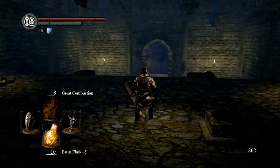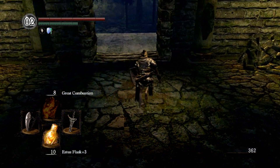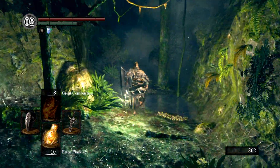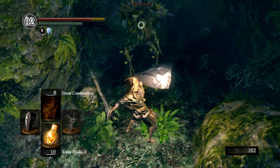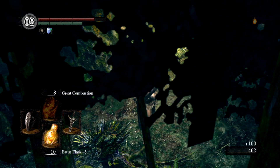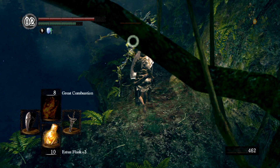So there would be a demon — a prowling demon, I think it's called — in that room where I was standing, if you hadn't killed it already like I did earlier. These tree guys are pretty easy; I unblocked too early so it's gonna run around a bit.